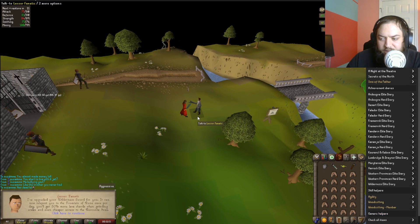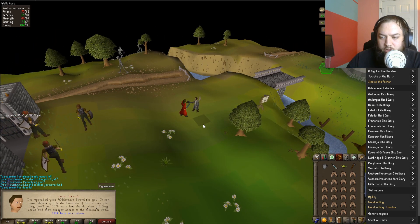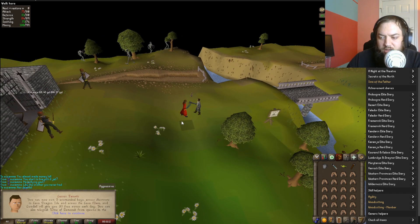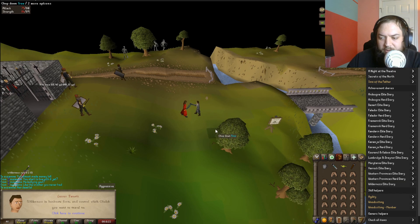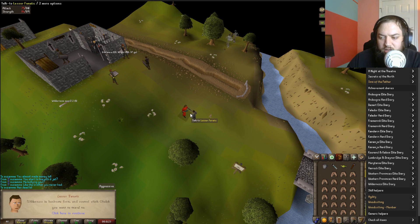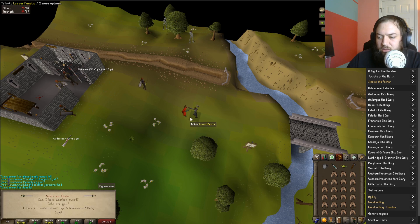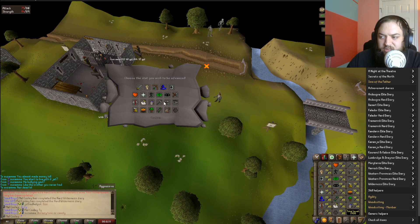Wilderness hard rewards: teleport to the Fountain of Runes once per day - that's awesome. 50% more lava shards when grinding scale. Cheaper access to the resource dungeon. Can now have 5 ecumenical keys. 30 runes per day - telegrab Wines directly from the spawns in banknote form. Control which obelisks you want to travel to. Good to finally get these done; I'm gonna throw these into herblore since that's what I'm working on anyway.